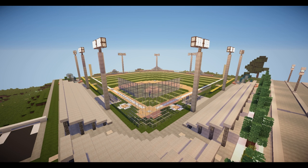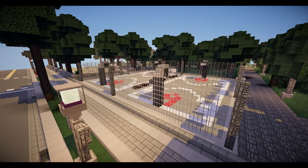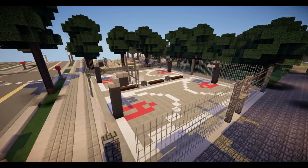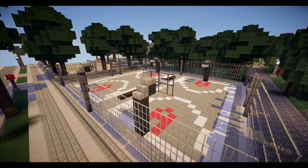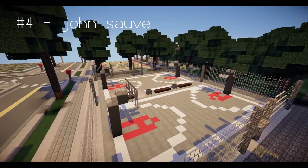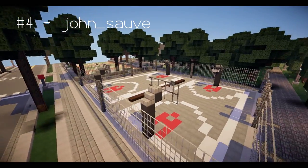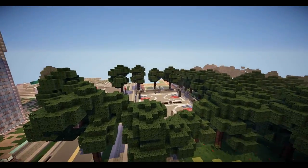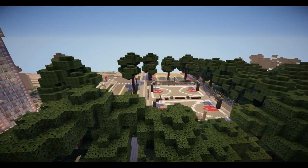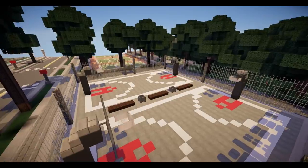I'll see you guys at number four. We're at number four and this one is by a developer called John Sove — I'm not sure how to say his name, but it's spelled John Sove. So, over here, first of all, we've got two basketball courts.